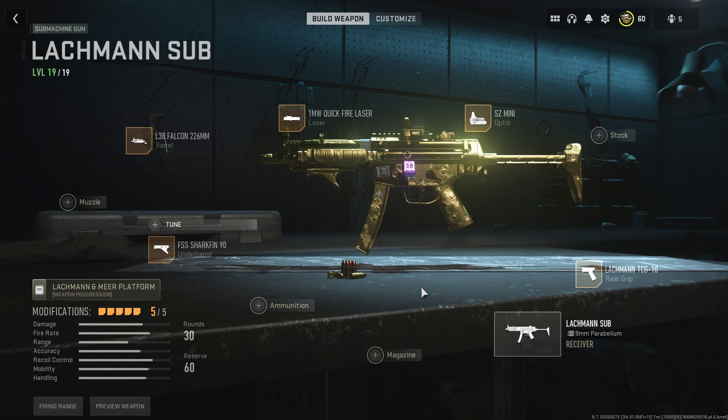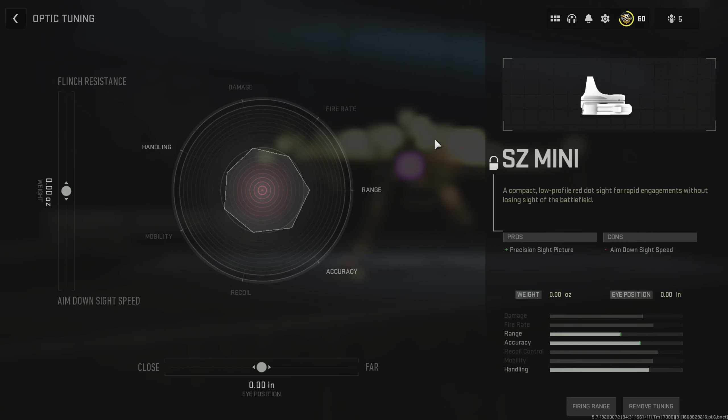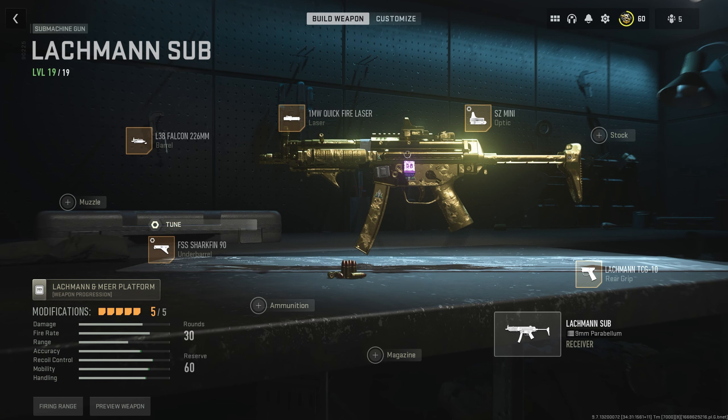This is the ultimate Lachmann Sub build — the best build you're going to get. The aim-down-sight speed for this weapon is extremely low so it will feel great to use. If you want to take it up a notch, at level 19 you get weapon tuning. For tuning, I highly recommend the undergrip to get full recoil stabilization, and adjust the optic about halfway up toward far — this puts the camera a little further from the optic so you can see a bit better. That's it — at level 19, the best possible build for the Lachmann Sub.